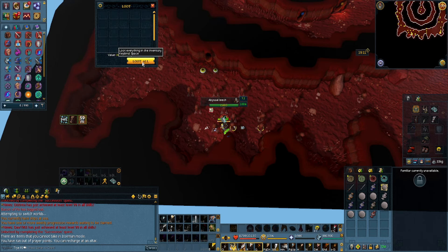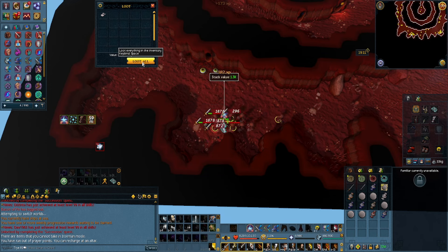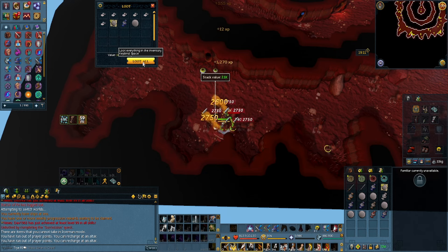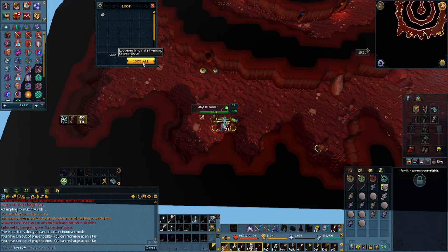I was averaging about 1,000 pure essence noted and 480,000 combat experience per hour, with either a Dragon Royal Lance or a Noxious Scythe — along with about 2,200 ashes on average, which in my opinion was very, very quick.